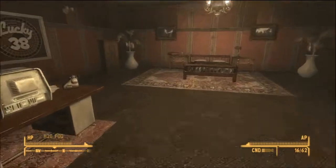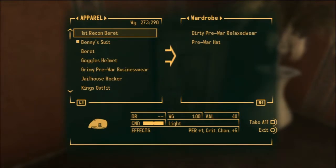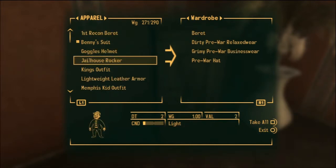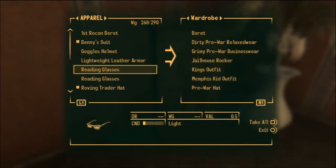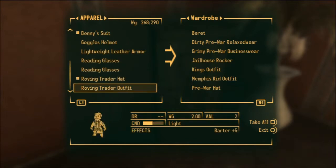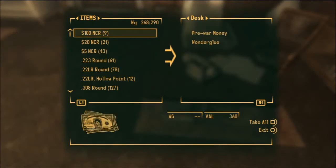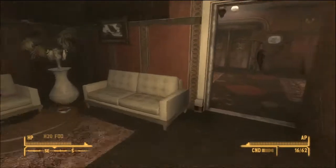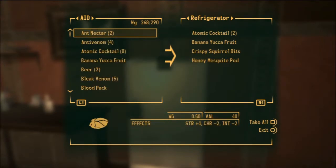Alright, now we can put all our stuff in here. We can purchase stuff for the suite too, but we're not going to do that yet. Let's put this away. This grimy thing. Jazz Rock. We're going to need a king's outfit. Basically, we can put our food away, our miscellaneous stuff. Let's put our food away real quick. Let's put all this stuff away that we're going to be using.